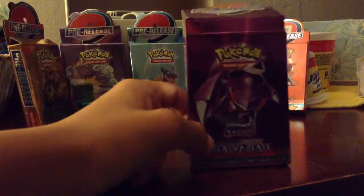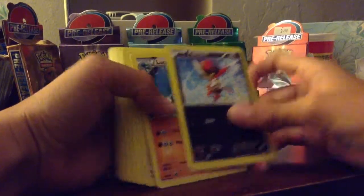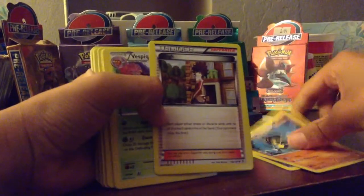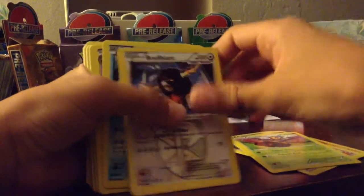So, right now let's start opening them. Let's put that to the side. So, we have Polonar, we have Lucario, we have VQ, we have Buffalette.